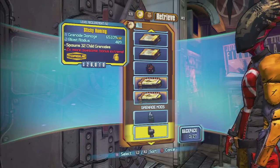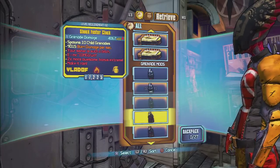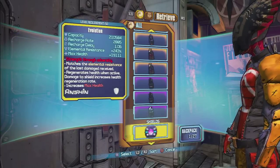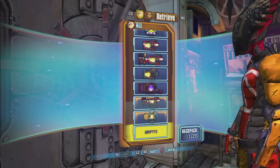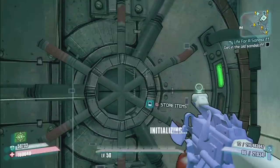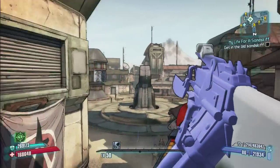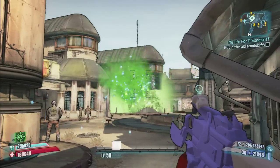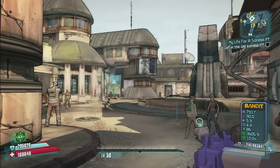These weapons and grenade mods I'm showing you are just a couple random ones — I was basically flipping through because I was tired, I just wanted y'all to see what's up. This gun here I just put on — I went ahead and added all the elements to this one. Some people seemed to like it so I put all the elements on it. We got the corrosive, we got the fire, we got the shock and we got the slug. It's just a pistol but it's strong as hell.